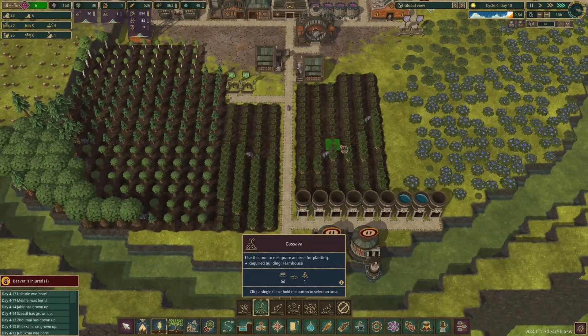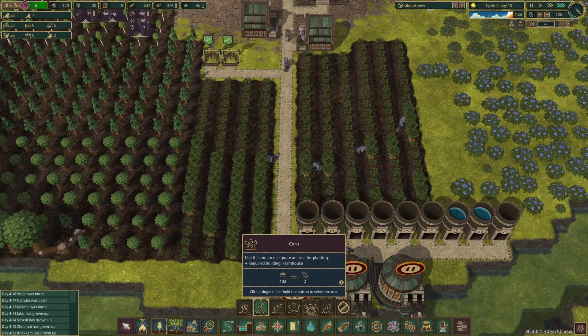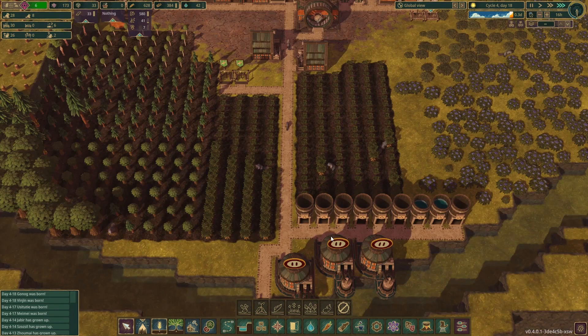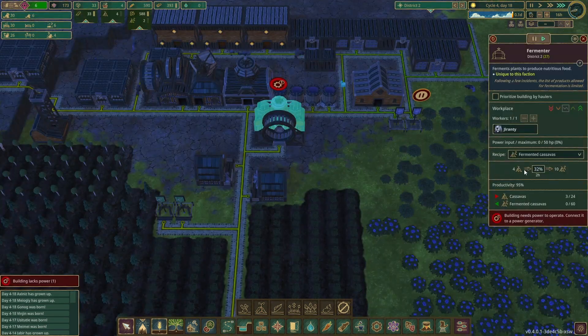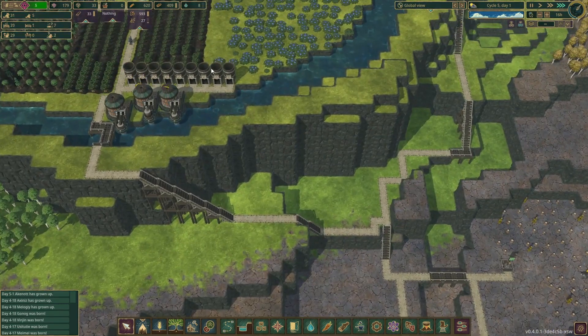I officially have them fully converted over to cassavas. It doesn't seem to give any flavor text for it, but it is nice because four cassavas turn into ten — granted it takes two hours, but four into ten? That's amazing math, I like it.